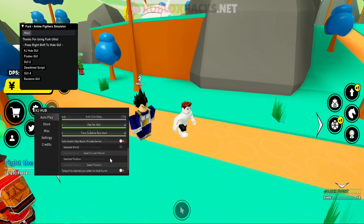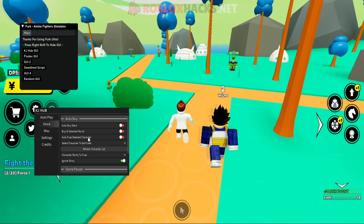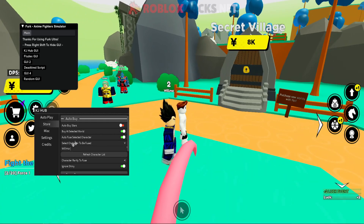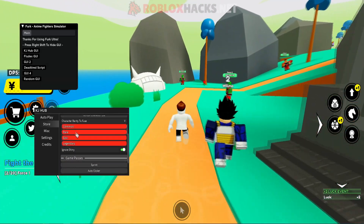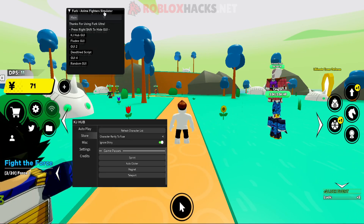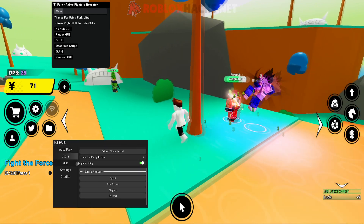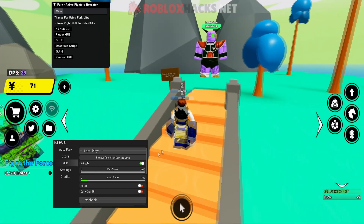You have auto click delay, pets per mob, and a lot more pets. Then you have the worlds tab — there's new mech right here, and a position tracker. You can auto buy stars at the store in a selected world. Auto fuse lets you fuse characters — I only have one right now but if you have more you can fuse them. You can ignore shiny and character rarity when fusing. You can also get game passes for free such as sprint. There's also auto clicker and teleport. In the misc tab you have local player stuff including damage removal and anti-AFK.